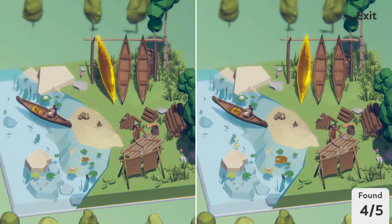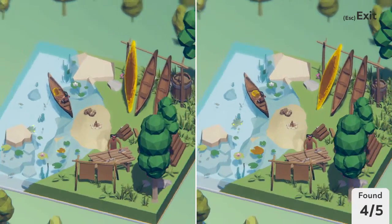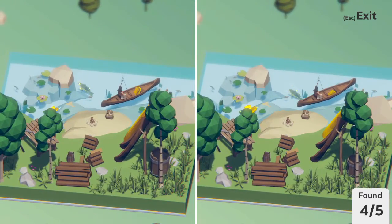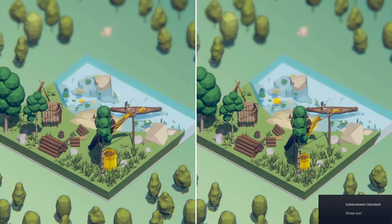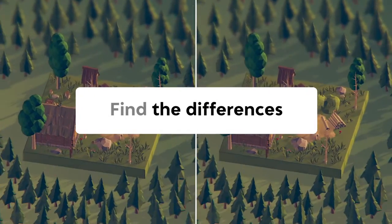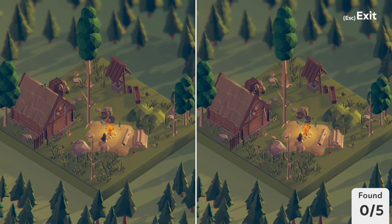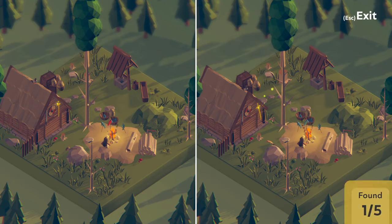Yeah, they really didn't skimp out on the details here. I love how intricately designed everything is. The dioramas really do feel like they are alive despite the fact that they are essentially frozen in time — they don't actually animate at all. There's basically no animations whatsoever, just models, pretty much. I also got an achievement called Sharp Eye. My internet is not working right now, so I have to play in offline mode. So I am just like completely pissed at the world.